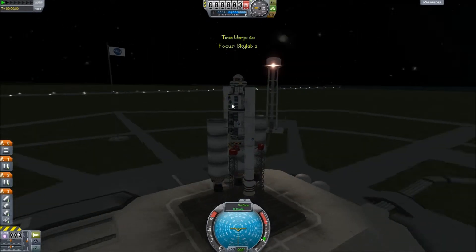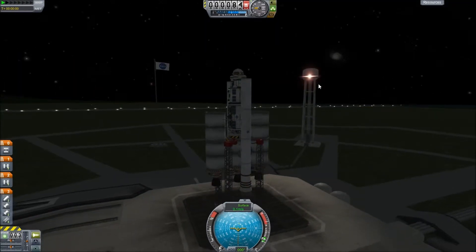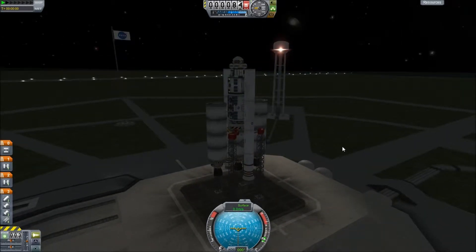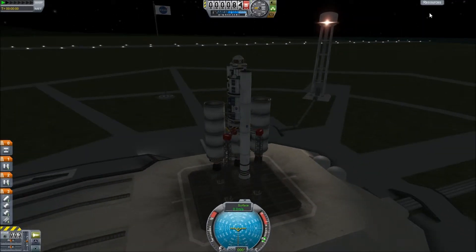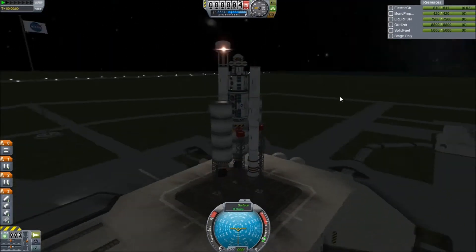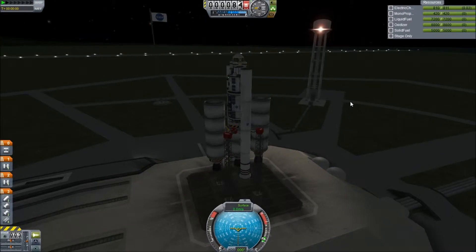Okay, here we go. It's night time — a night launch with this nice light from the water tower. Nothing's exploded — that's always a good start. And because it's night time we have no power coming in from the solar panels, but that should be fine. So we will engage SAS, throttle up, and fire! Beautiful — with all our lovely new parts.